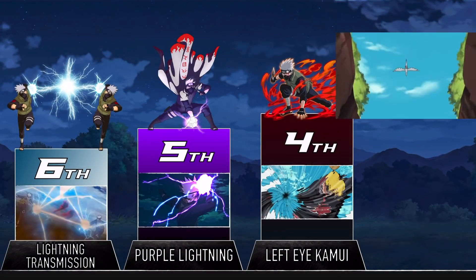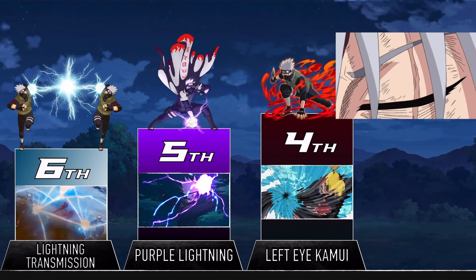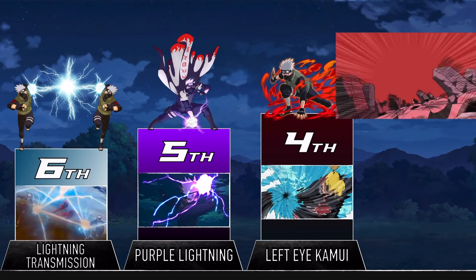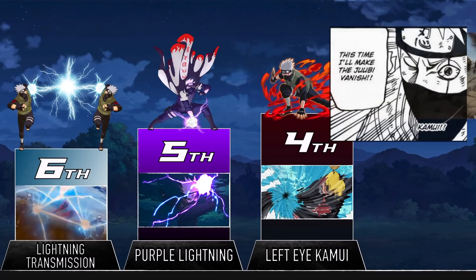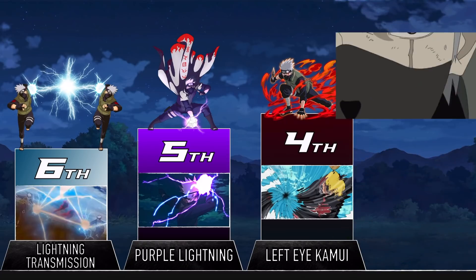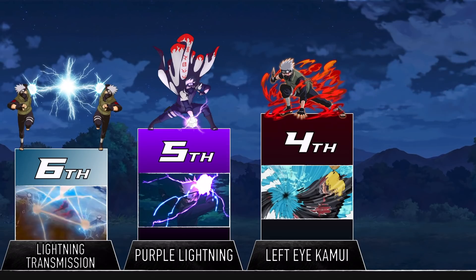Now we're at the point where Kakashi's techniques are pretty much going to instantly kill anyone they hit unless they're equally ridiculous. The left eye Kamui allows Kakashi to send something to a pocket dimension. This might not seem that strong until you realize that Kakashi can use this to safely sever someone's head and send it to another dimension too. The weakness is that Kakashi still has to aim it, but that's something he gets better at over the course of the series. In the war, Kakashi had gotten so good with it that he was confident he could sever off most of the Ten Tails' limbs at once if he had the chakra. Using this technique and some help from Naruto, Kakashi even helped land a hit on Obito — and we all know how hard that is.